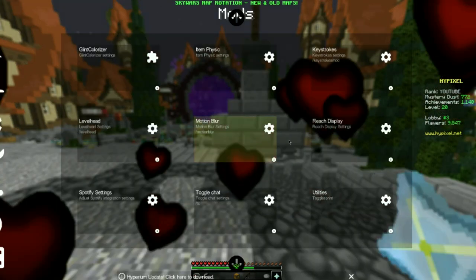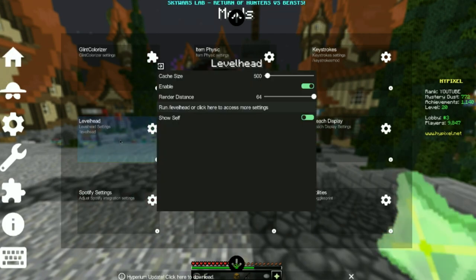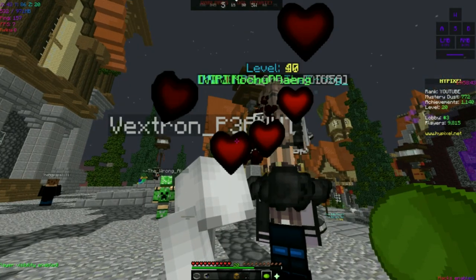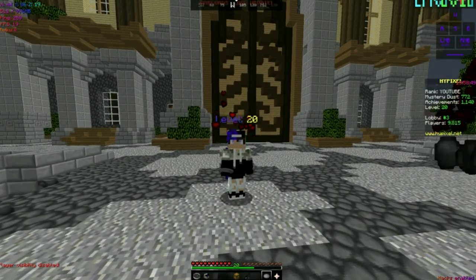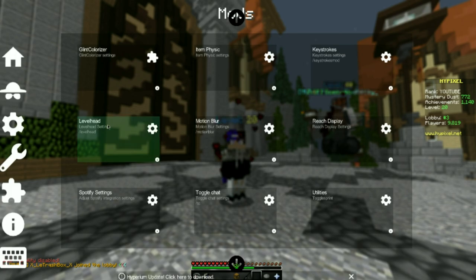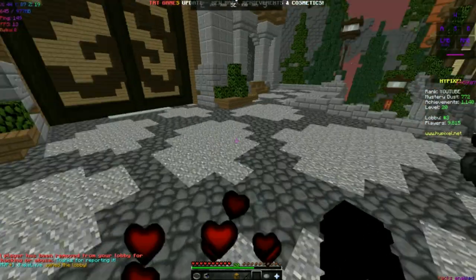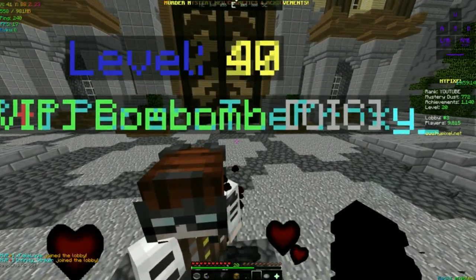Next mod I have is the level head mod. Basically I will show myself now. If you look above people's heads, you can see their levels. I'll disable me and show aside — you can see I'm level 20. But for this video, I'm just going to turn it off. If you look right here, it says level 40, but since they're both together it's joined up — so one is level 40 and one is level 17.